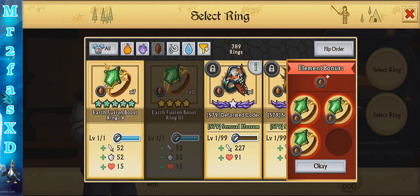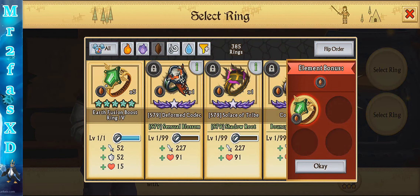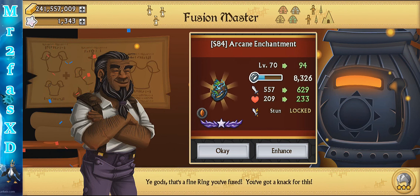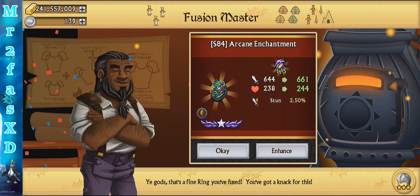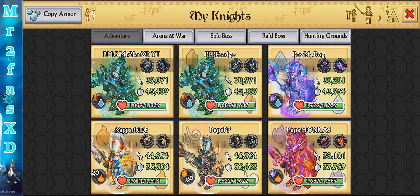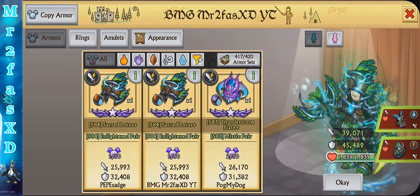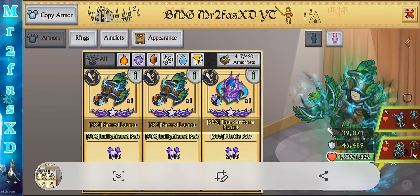I totally forgot I needed to level that up, so let's just do it right now. Holy crap, maybe two more would suffice. I actually don't know how much those enhance, but here are the real stats — it's pretty darn good. A 39k attack on my main knight, and then 45k — or 4.5 on my main knight as well. Anyway guys, that will be all for this video. Please like and subscribe, and I will see you guys in the next one. Peace.